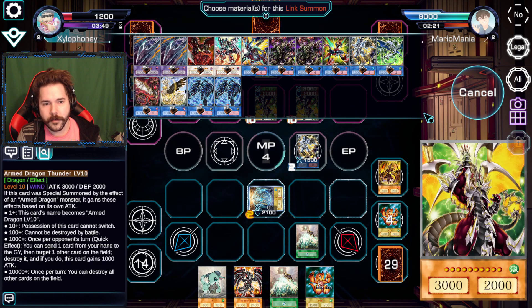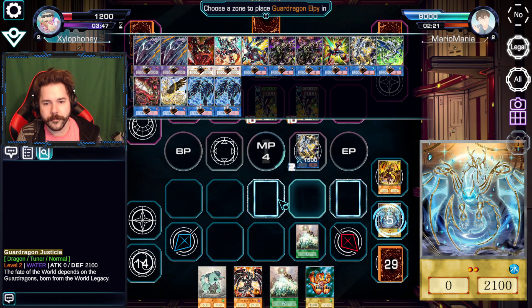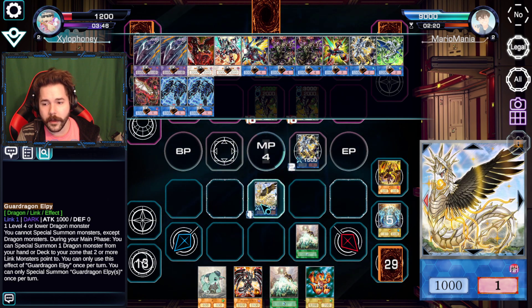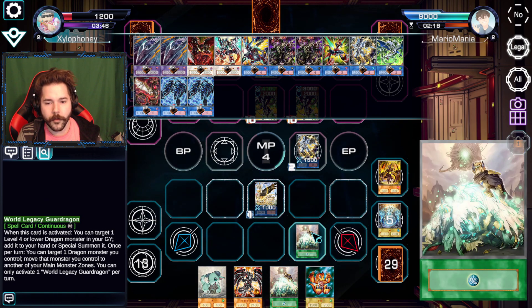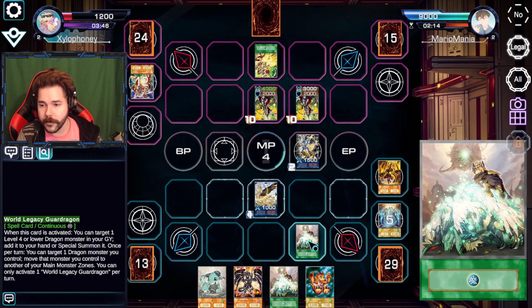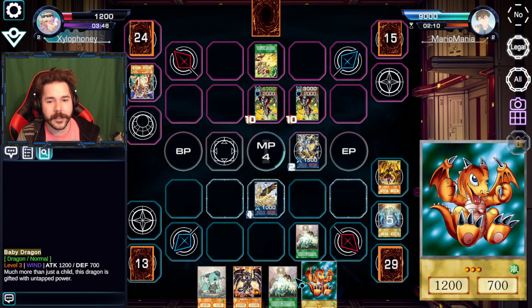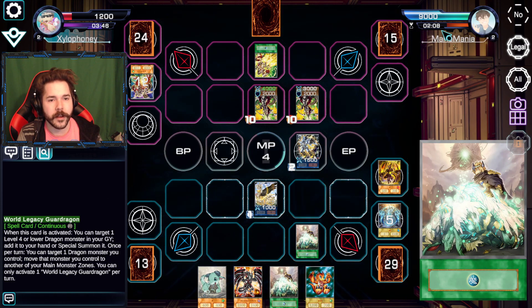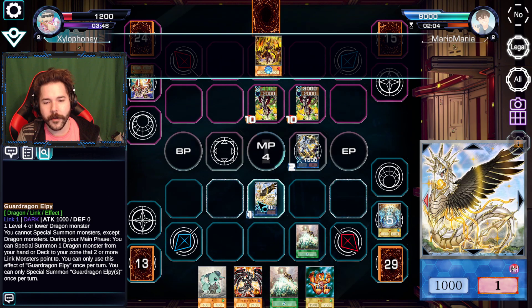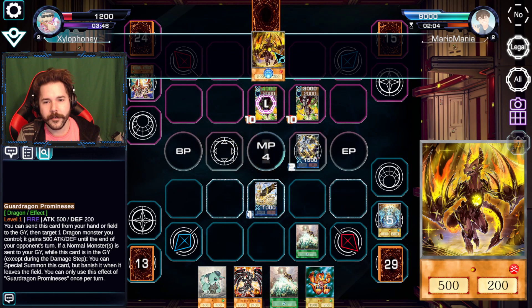Guard Dragon LP — doing his thing. Going to use that to summon it. Oh no, the arrow's pointing the wrong way. But we do have the ability to... oh no, we can't move that. We can't move it with World Legacy Guard Dragon — that was the hope there. Oh wait, no — it's just waiting on you. So it's LP on the field, Mario. It's LP. Yeah, that's the one I was waiting for.